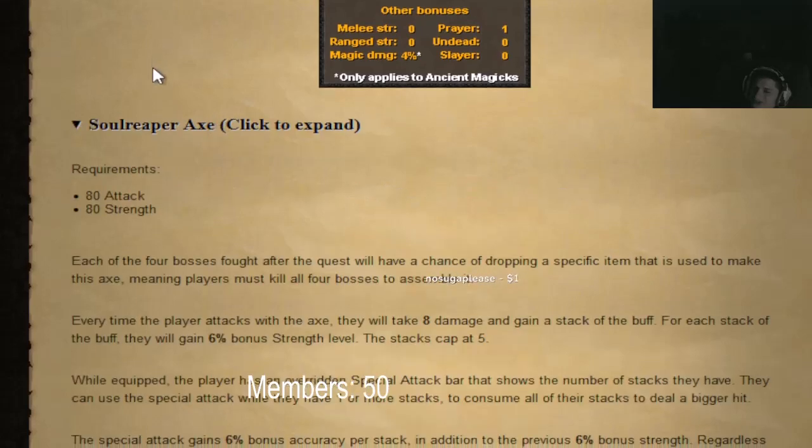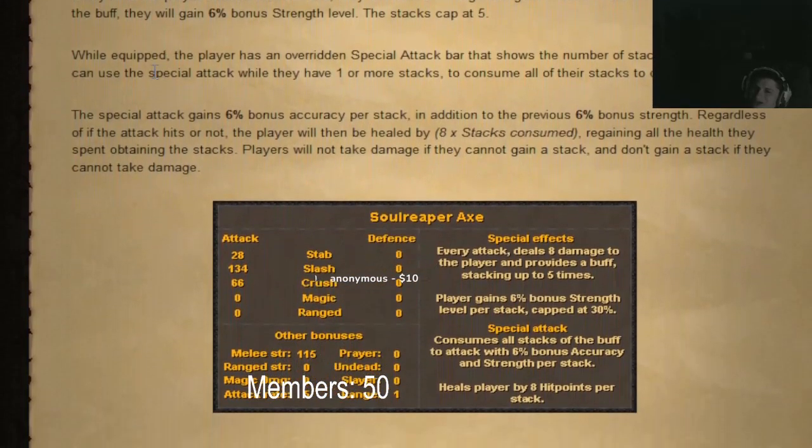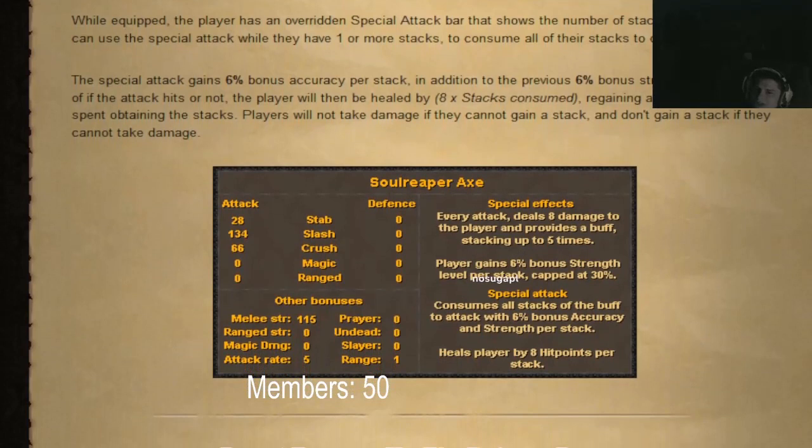Soul Reaper Axe — requires 80 attack and 80 strength. Each of the four bosses fought after the quest will have a chance of dropping a specific item used to make this axe, meaning players must kill all four bosses to assemble it. Every time the player attacks with the axe, they take 8 damage and gain a stack. At three stacks, they gain 6 strength bonus levels.